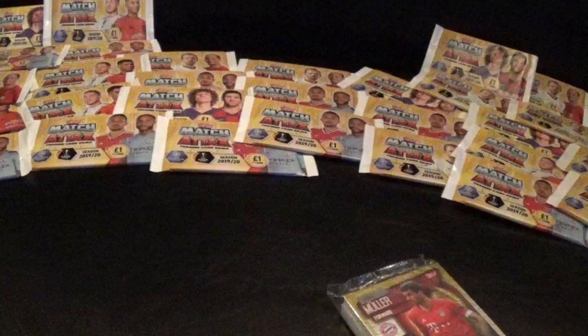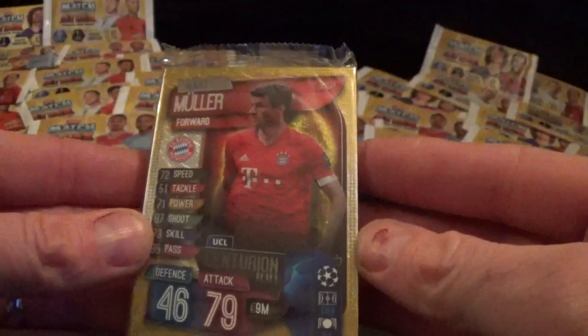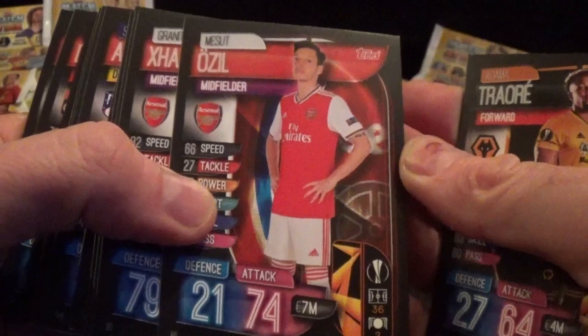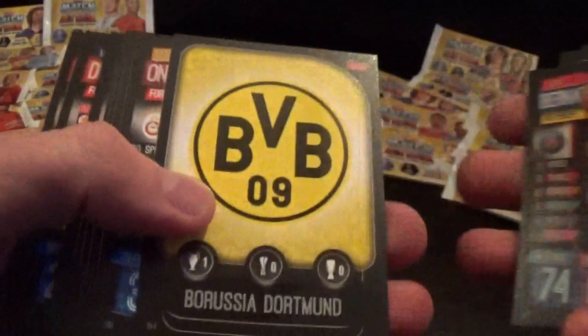There's a penalty appeal again at Norwich - Fred takes aim, hits Cantwell on the back of his arm, going to VAR again. Could be Manchester United's second penalty of the afternoon - they've already missed one. Let's open the next pack. Centurion card - Thomas Muller. Base cards Traore, it's a penalty to Manchester United again! Second penalty of the afternoon. Ozil, Xhaka and Torreira duo card, Ross Barkley, Luis Suarez, Jovic, Arias, Guides agent tactic card, Bernat, Borussia Dortmund club badge.